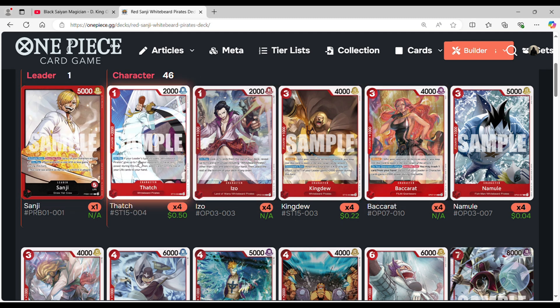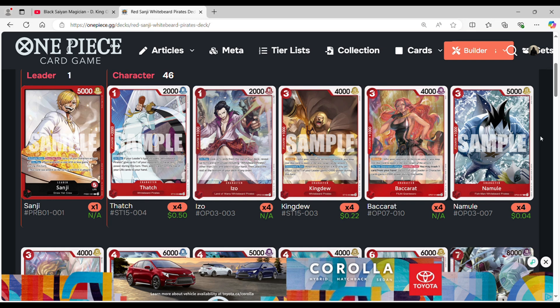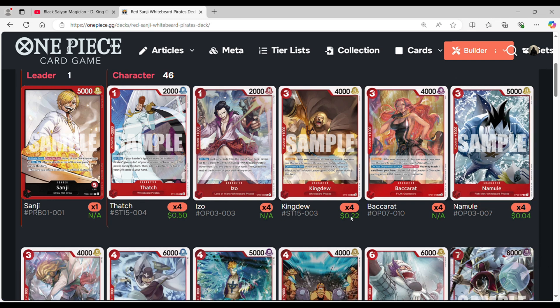I think this synergizes with the Whitebeard card, so I would consider this more of a Red Sanji Whitebeard pirate deck, simply because of the strategies I can implement and how I can push for more board presence, as well as powering up my weaker characters, as you'll figure out while we proceed with the deck profile.